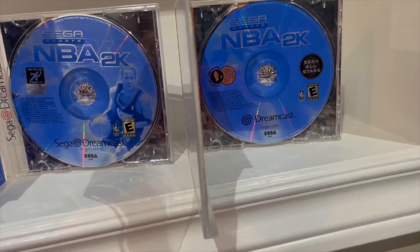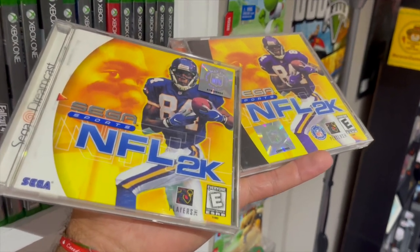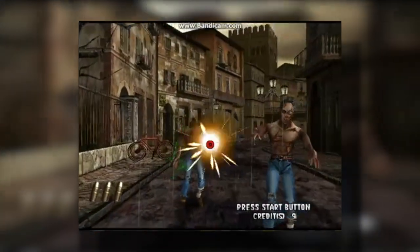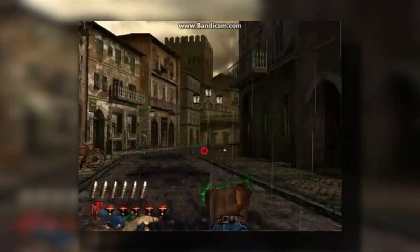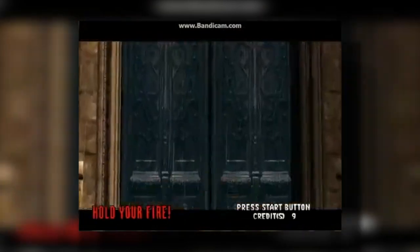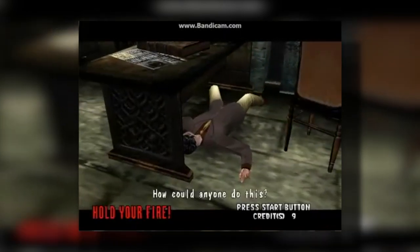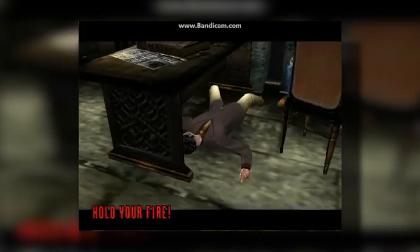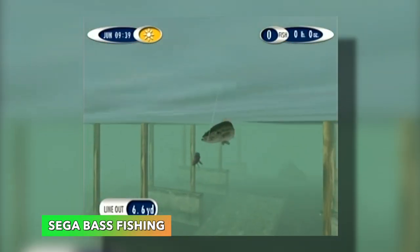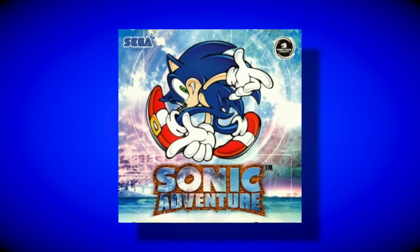Sega introduced the Sega All-Stars titles on August 15, 2000. The first batch of games were NFL 2K, and a week later they were quickly followed up with House of the Dead 2, NBA 2K, Sega Bass Fishing, and Sonic Adventure.